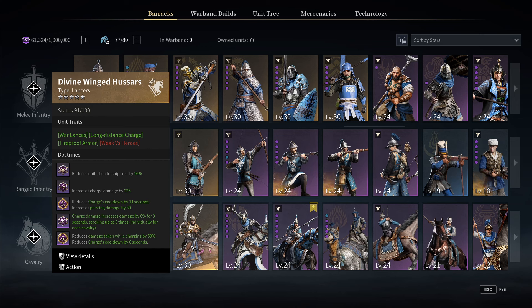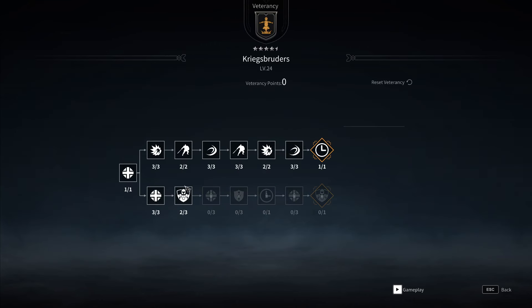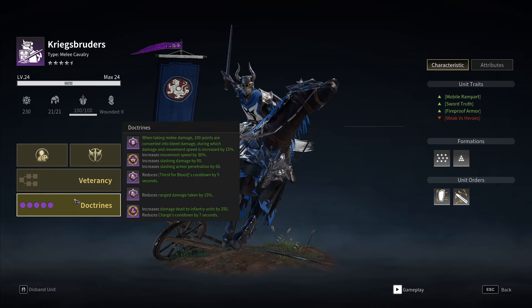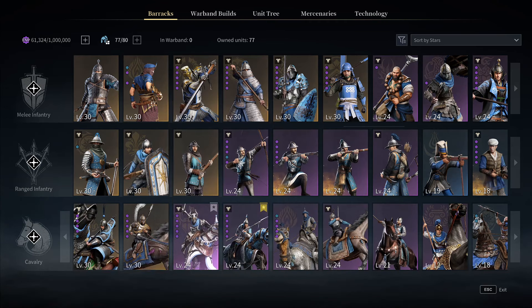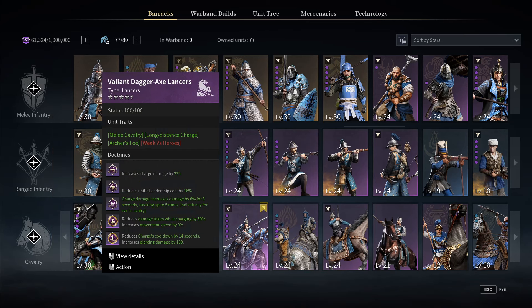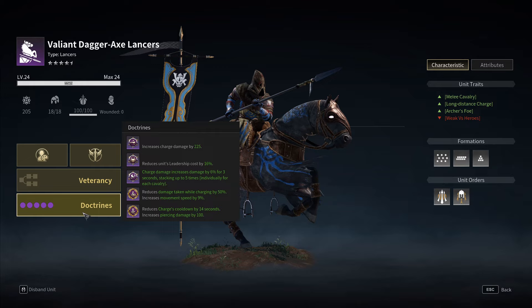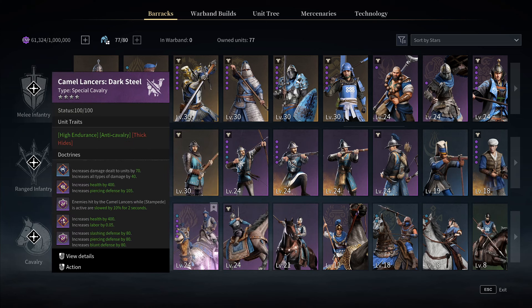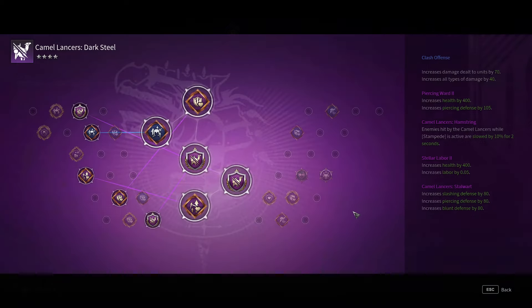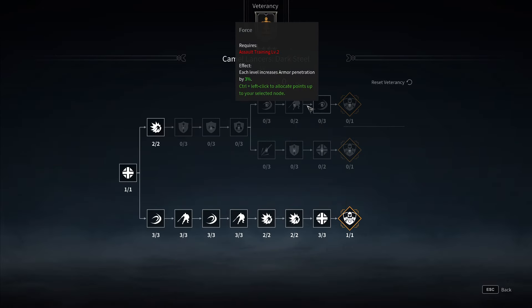For Winged Hussars, you can use a 2-3-5 setup instead of weapon vitrance cooldown reduction, using bottom vitrancy. For Sunjia you can put these doctrines or the one with cooldown reduction, bottom vitrancy. You can also use movement speed instead of charge cooldown reduction by six seconds. For Criggs Brooders I'm using this setup — not really a meta siege unit but you can still kill ranged units, and it's the strongest PvE unit for farming bandits.